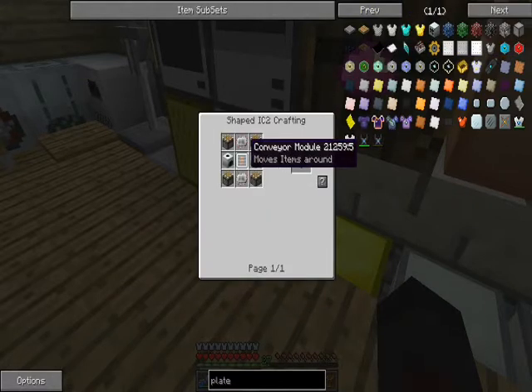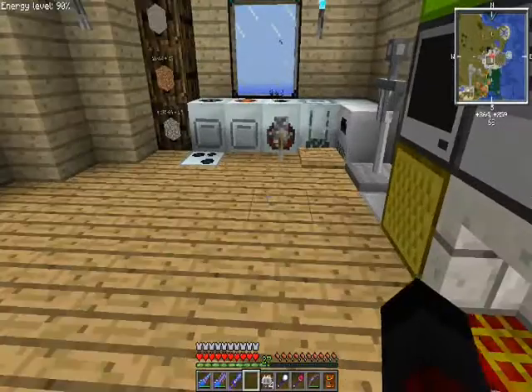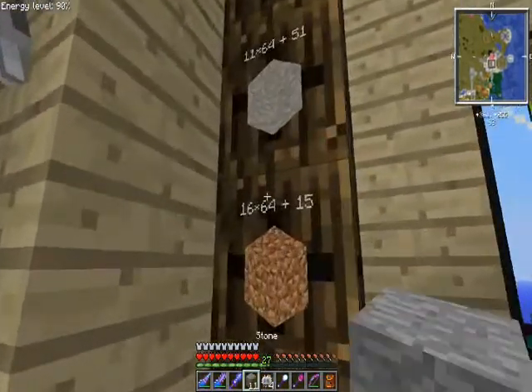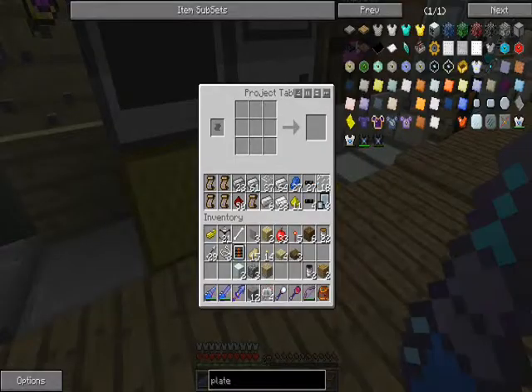For the conveyor module, which I already have, I simply need two compressors. That's going to take 12 stones - I was one short, that's fine. Let me know what you guys think about all this, and what you feel about bibliocraft and putting items on display.